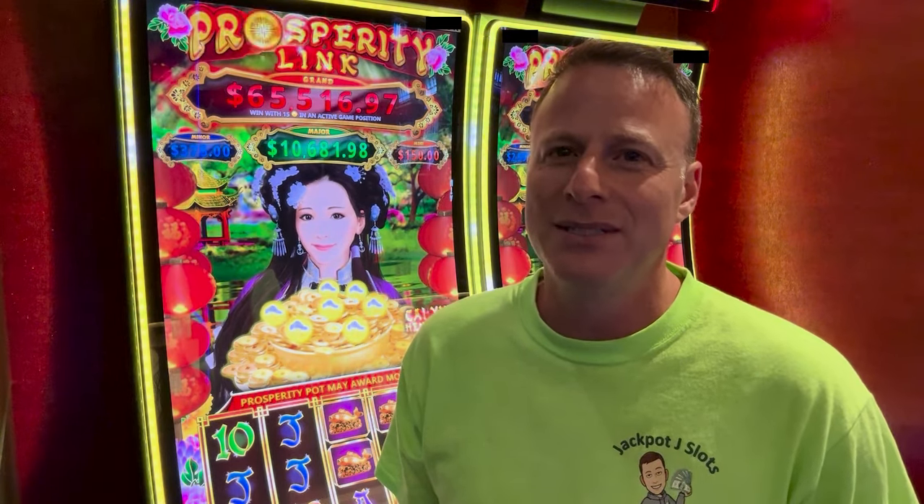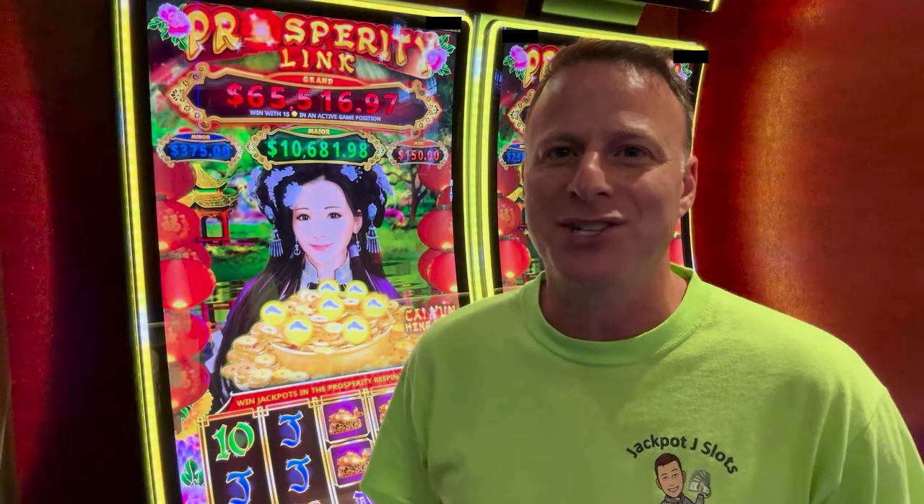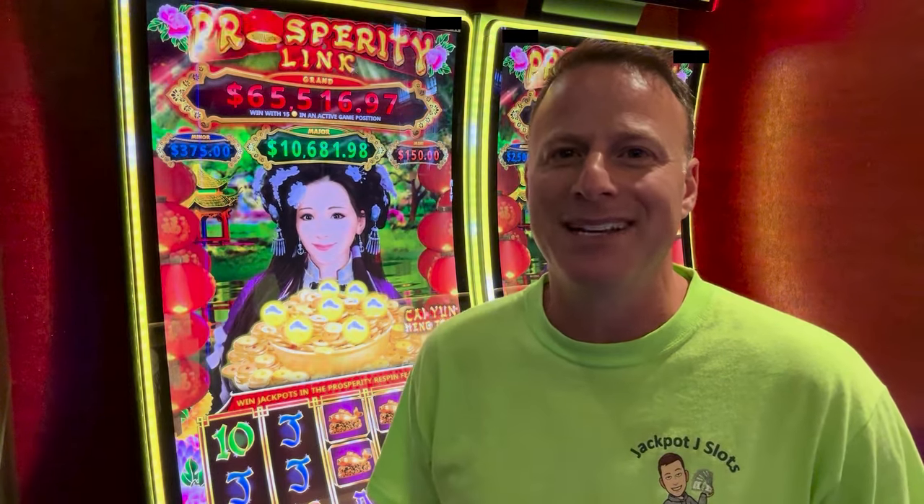I'm going to play some High Limit Prosperity Link today — I couldn't help myself. There's an over $10,000 major on the lower denominations. As I dip over here, you can see this one's almost at $8,000 — it resets at $5,000. So both majors are incredibly high, which means they've taken a lot of money. Hopefully they don't take ours. Let's find out what happens — let's have some fun, get a shaky shaky, and hit a big jackpot. Here we go.